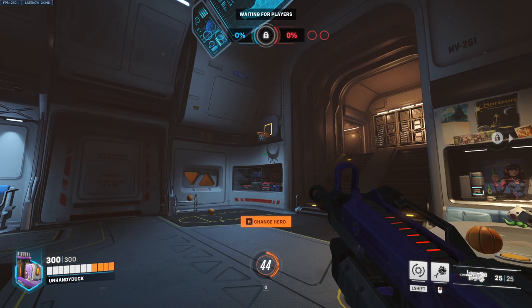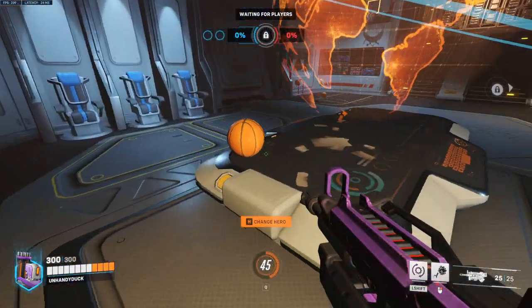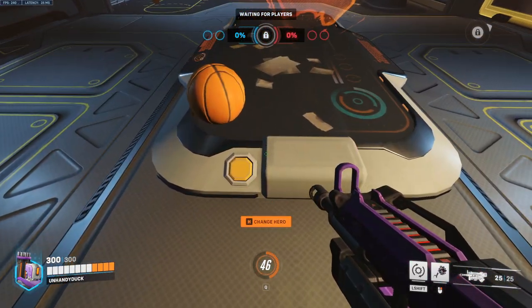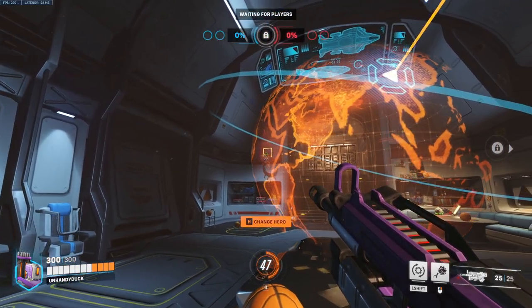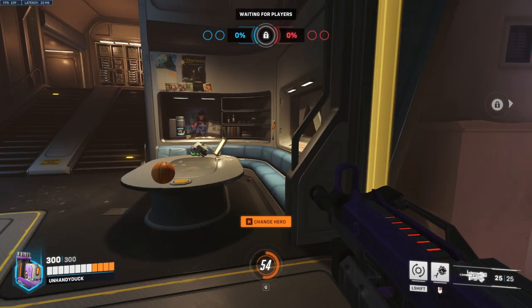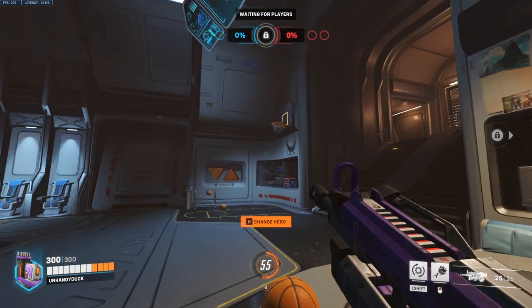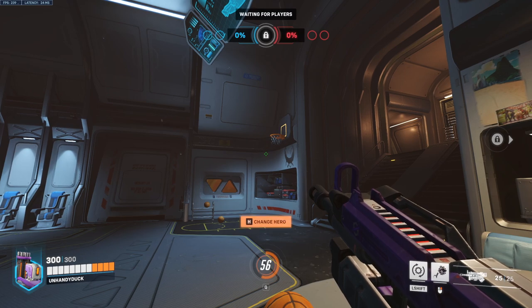Up next we have Bastion. Since Bastion wasn't in the game last time I made a video on this, I'll show you how to do that. For the regular basket, line up like in the previous video, look up and put the crosshair in the center of the rim right above it, melee, and that will go in every time. Now for the short table with Bastion, walk over and push against it until you stop, look up and aim right about here, put the crosshair right about there, melee, and that'll go in every time.